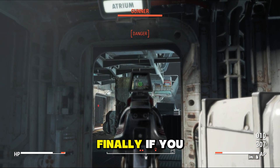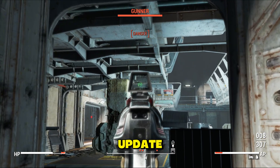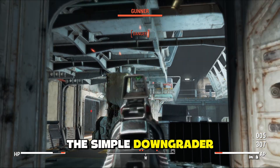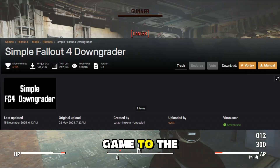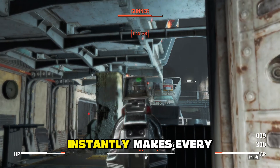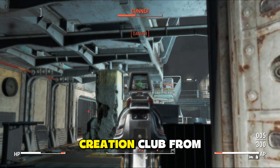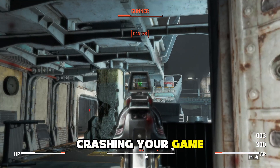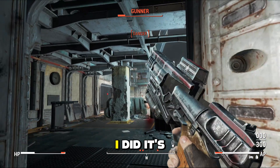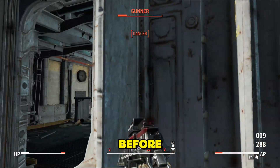Finally, if you want to avoid this headache entirely, just reject the update. The Simple Downgrader mod reverts your game to the golden era version. It fixes F4SE instantly, makes every mod work again, and stops the Creation Club from crashing your game. Honestly, this is what I did — it's the only way to play in peace with the gazillion mods you had before.